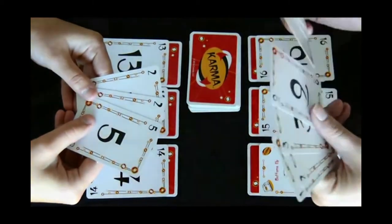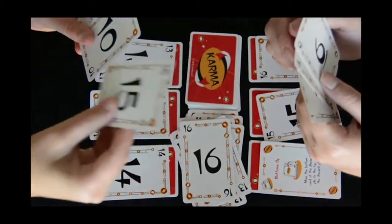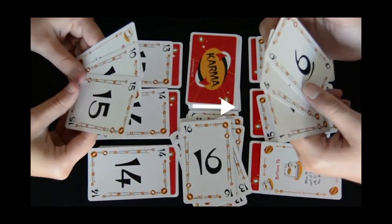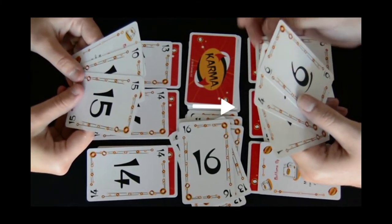If the next player doesn't have anything equal to or higher than the previously played card, or if they're unwilling to play any of the cards in their hand, they must pick up the entire discard pile. In this example, since the player doesn't have a Karma card, which would be the only card higher than a 16, they'll have to pick up the pile.